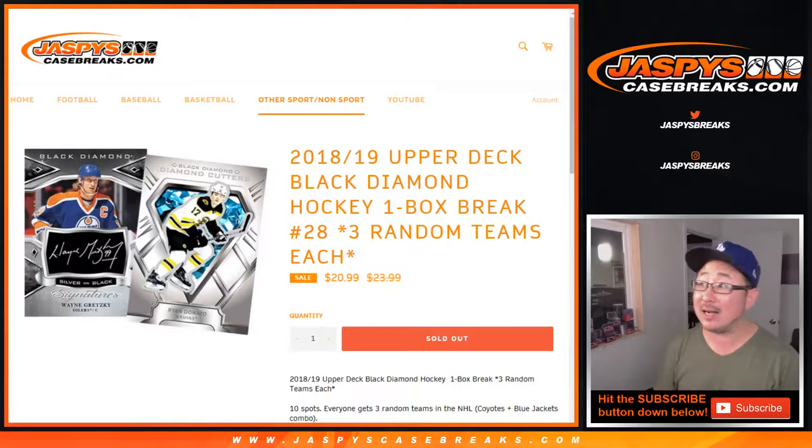Hi everybody, Joe for JaspiesCaseBreaks.com coming at you with 2018-19 Upper Deck Black Diamond Hockey. One box, random team break number 28.